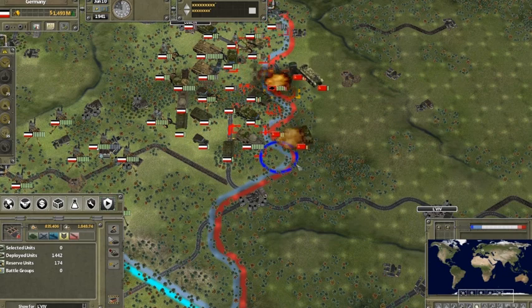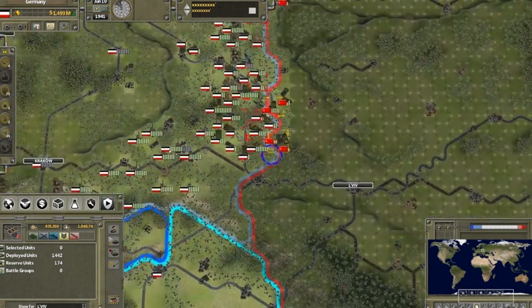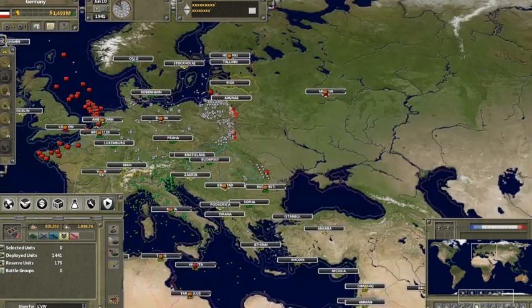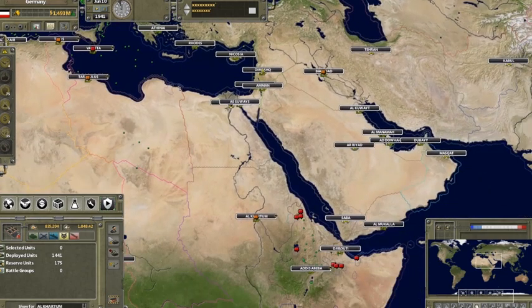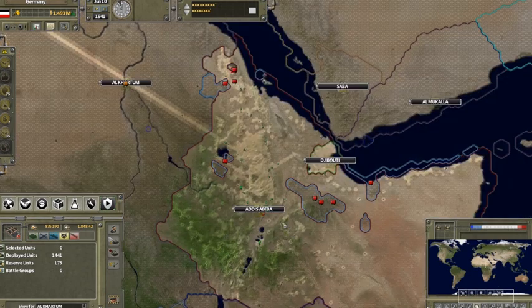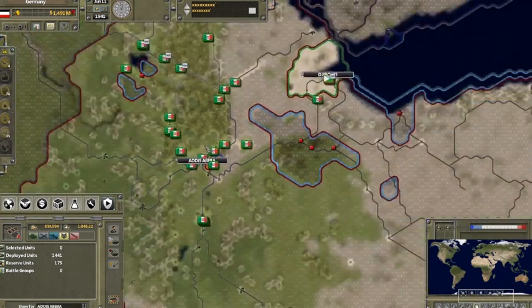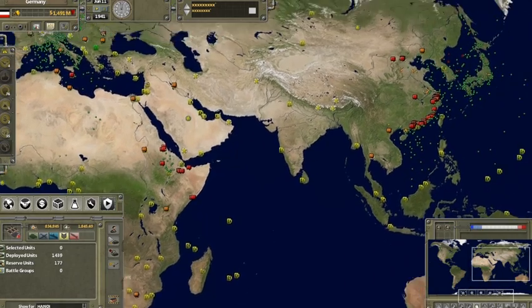The front lines change as units attack and counter-attack, and logistics play a crucial role as newly captured areas provide limited resupply. Then from the heat of battle you can zoom out and see the action in other parts of the world. Here I can zoom into Eastern Africa and see what the Italians are up to, then zoom over to see what is happening in Asia, including the latest battles between the Japanese and Chinese.